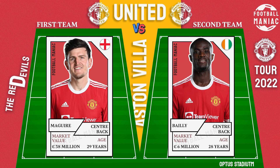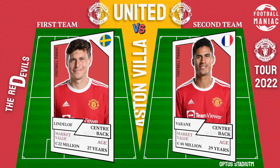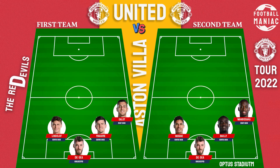First team right center back: Harry McWill. Second team right center back: Eric Biel. First team left center back: Lindelof. Second team left center back: Rafi Varen.